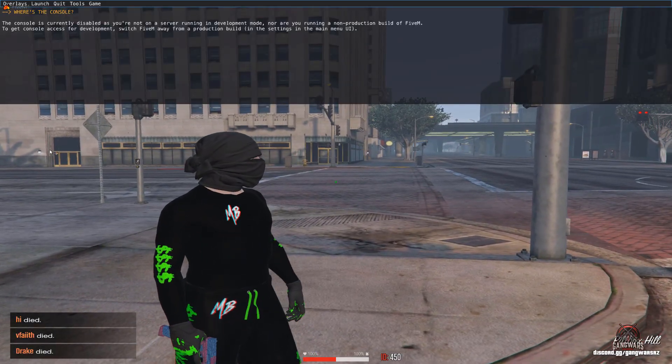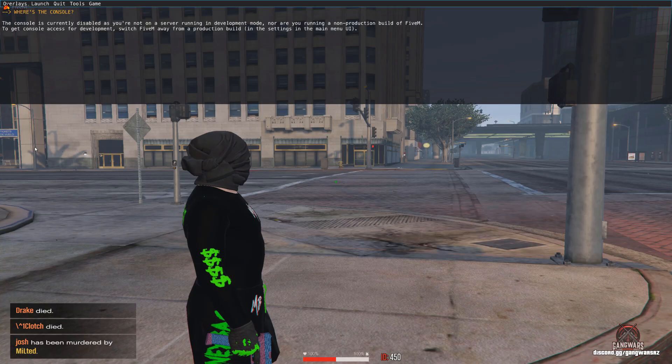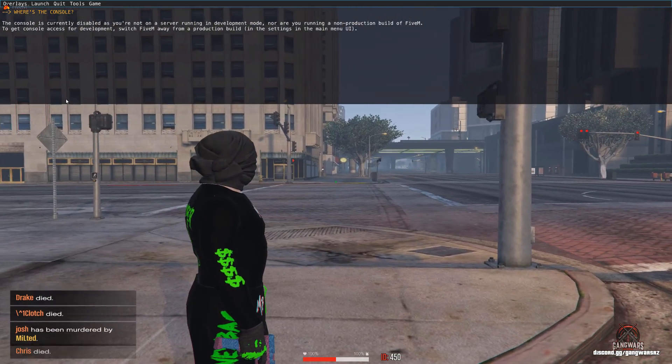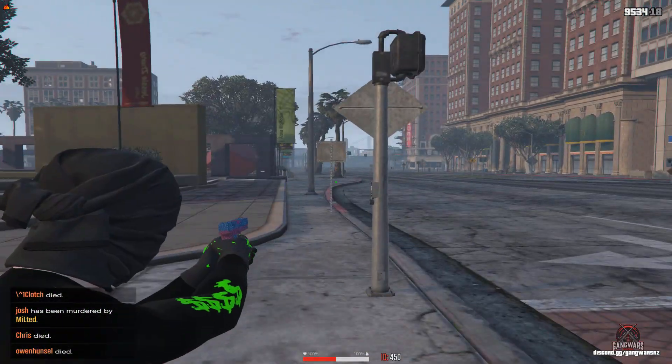What you guys want to do is press F8, and if you guys go to my description it's going to say 'profile_radical_size -10'. Copy and paste that in there and then click enter, and from there you guys will lose your main GTA5 crosshair.